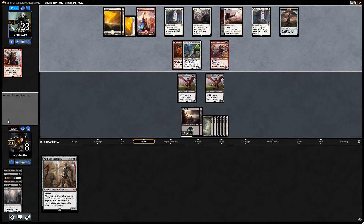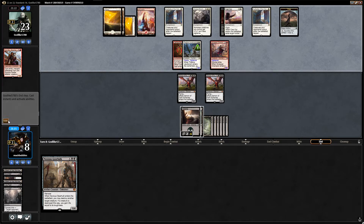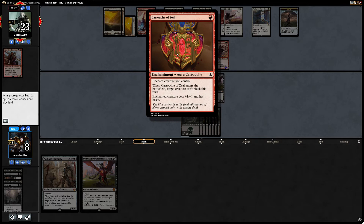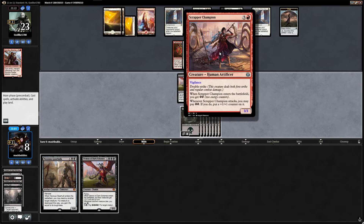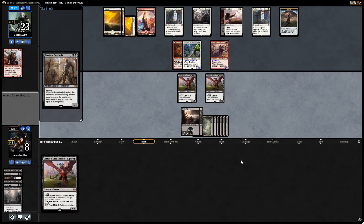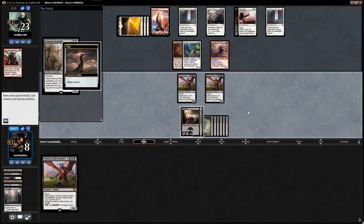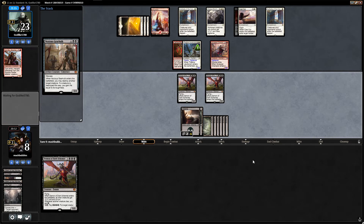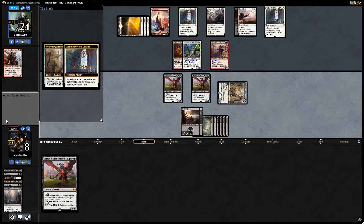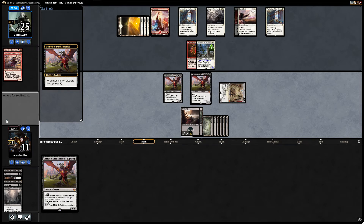Authority — it comes in tapped, a bit annoying. But we do have Noxious Gearhulk and we'll be able to gain four life. Another Demon of Dark Schemes — geez. Let's play Noxious Gearhulk. We get to destroy a creature — they sac and draw a clue, they gain two life. We kill that because it's got double strike. We go back to 11 and get some more energy.